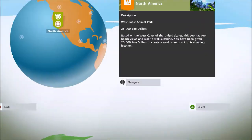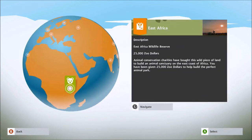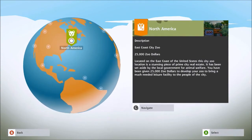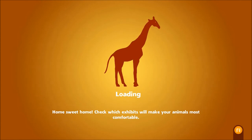We're going to jump into challenge mode and choose one of the locations. I don't think there's any particular difference — it's just giving you the choice. We'll go with East Coast of North America and jump right in.